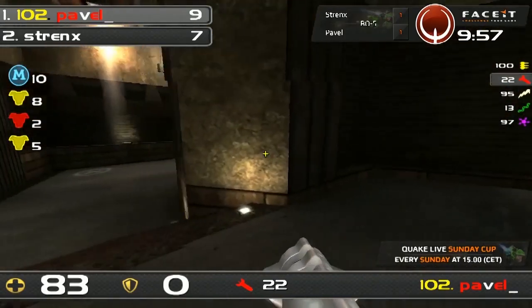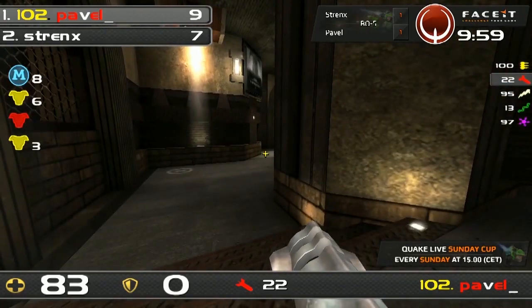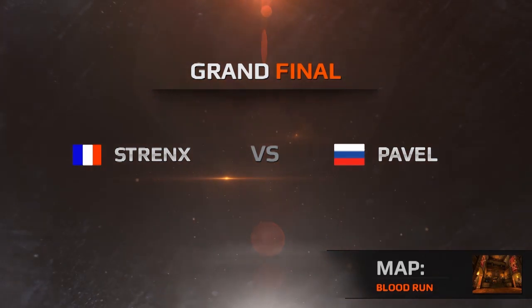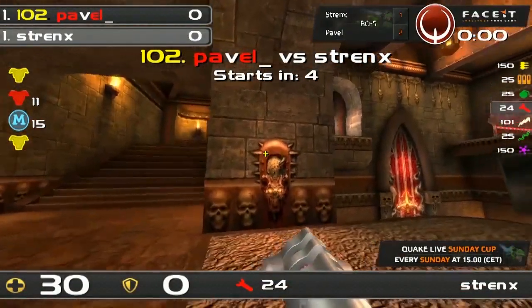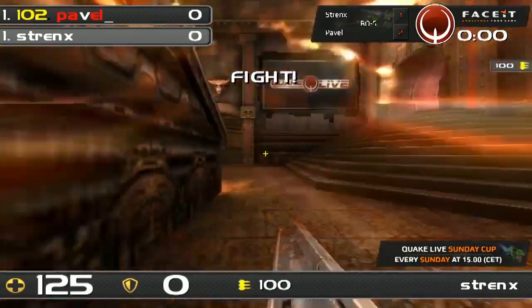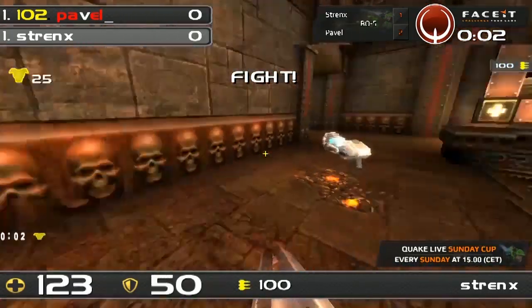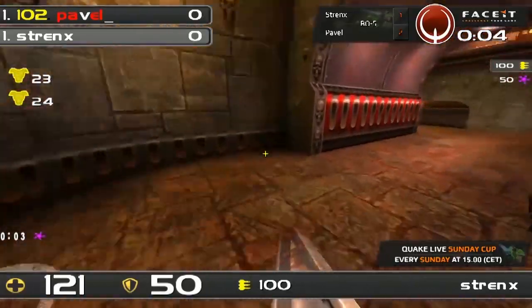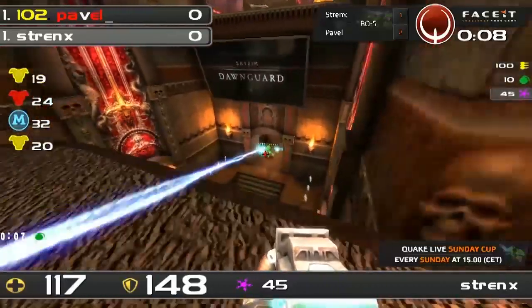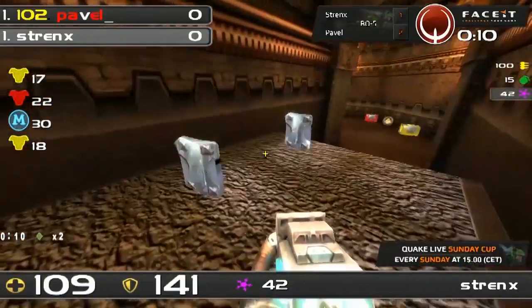Just stunning stuff here by Pavel — really, really impressed. Was not expecting the Toxics to go his way. Guys, we are going live on the potential map for the win of Pavel here in the first ever Quake Live Sunday Cup on FaceIt TV, as presented by myself NVC and Zoot. Watching Strengths here — the man who has to take this map, which is Pavel's map, might I add — to go to a fifth and final one.